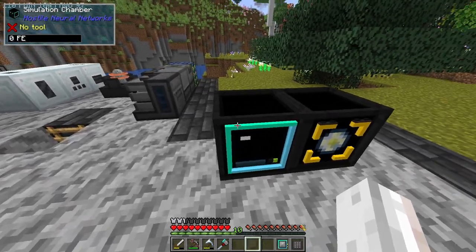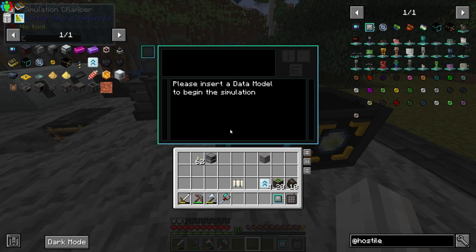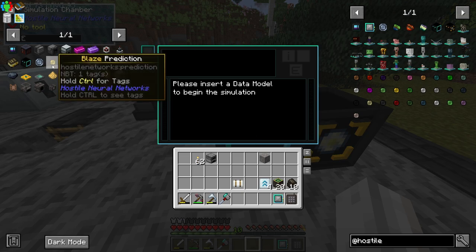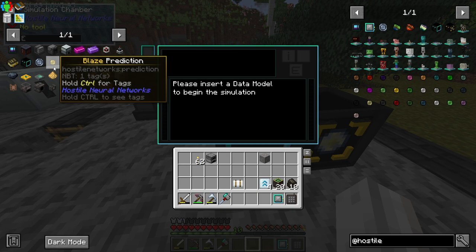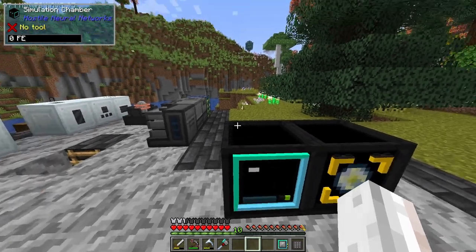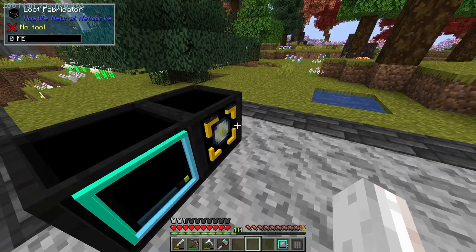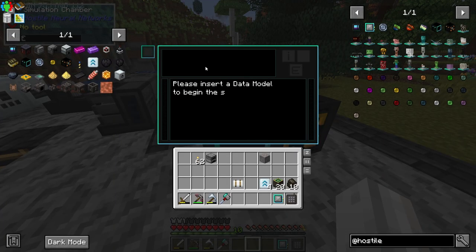How do you get the blaze prediction? You need to run some simulations. Every time you run a simulation for blazes, you have a chance of getting a drop. If the simulation is successful, you get a blaze prediction — one of these little goodies. You put in a prediction matrix and you have a chance to get a blaze prediction out. Then you put the prediction in the loot fabricator, pick your mob drop, and boom. It sounds too good to be true, but it's pretty good.